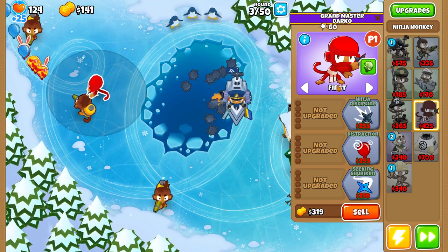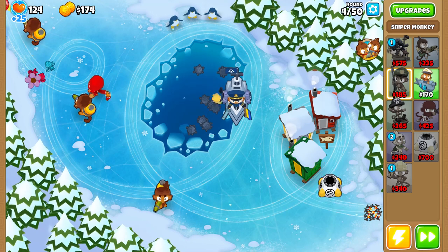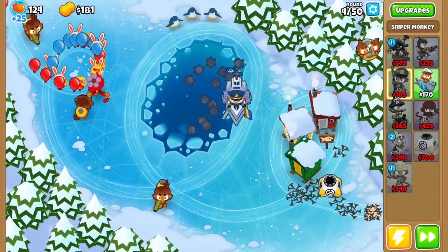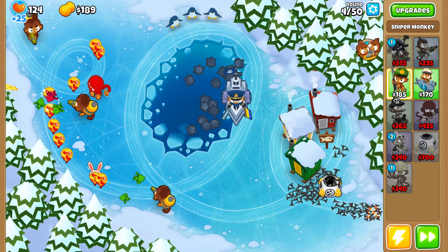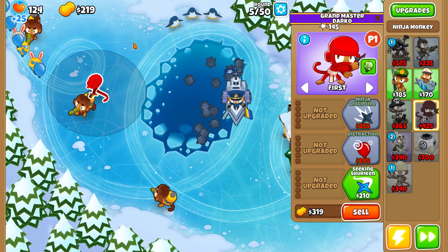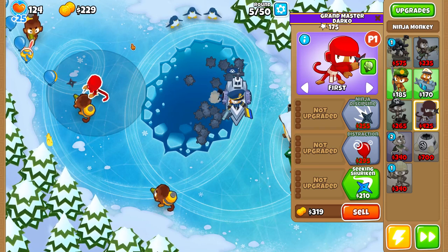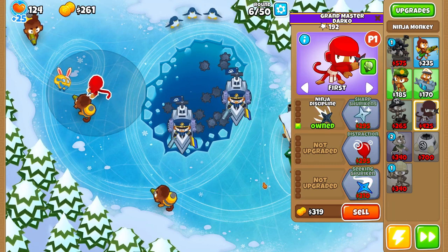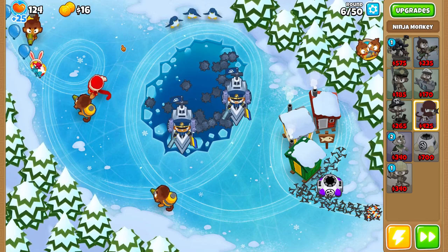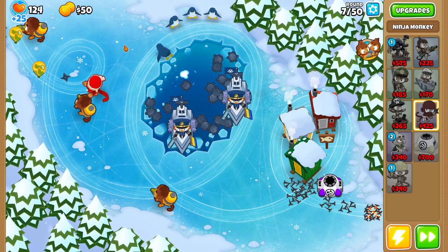We do have the sniper so I think I'll upgrade my ninja just a little bit and then buy a sniper and start upgrading it. Connections to these co-op servers are always so poor — there's always a lot of lag even if I play with someone who's a couple of houses down from me in real life, there's so much lag on these servers.